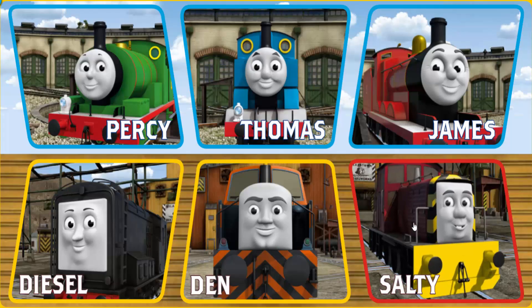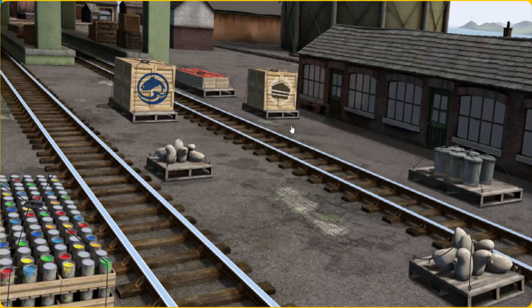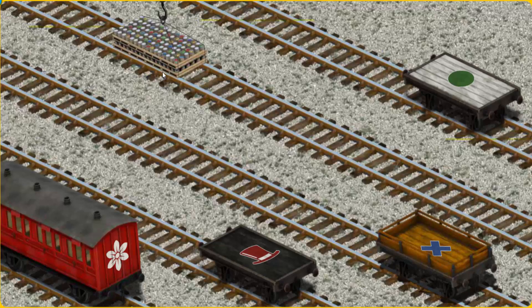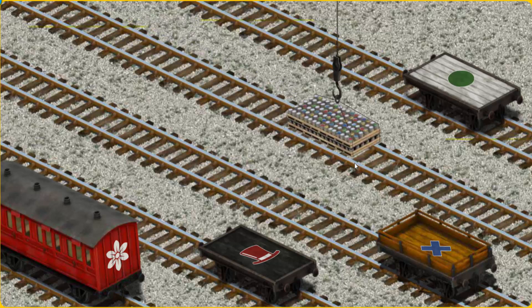It's a busy day at Brendam Docks. Thomas and his friends have many deliveries to make. Thomas must deliver the cans of paint to Tidmouth Sheds. Help Cranky find the cans of paint. There you go. Let's lift and load. Now the cargo must be loaded. Show Cranky where the white flatbed with a green circle is.